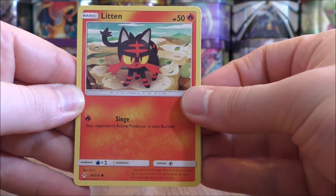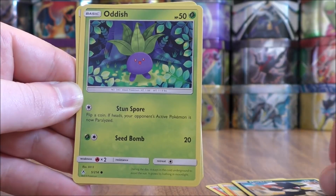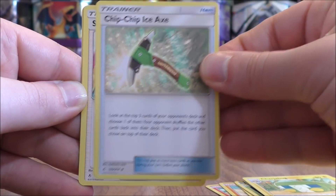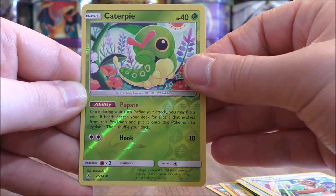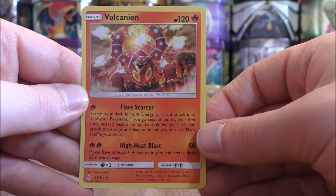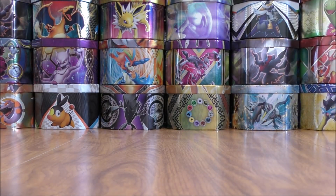The first pack of the seven starts with Litten, Sandshrew, Murkrow, Oddish, Misdreavus, Darkness Type Energy, Charjabug, Chip Chip Ice Axe, Samson Oak, a reverse holo of a Caterpie — just a common — and the final card looks to be a rare holo: Volcanion. This is the pre-release promo I used at that pre-release tournament — I actually went 4-0 overall. Volcanion quickly accelerates Fire Energy into play, especially if you're going second, turn one.